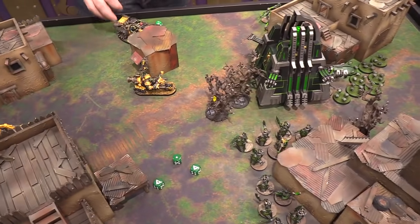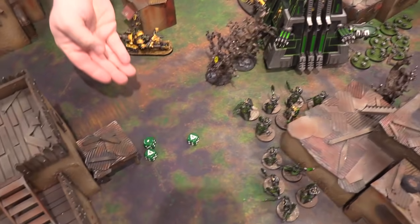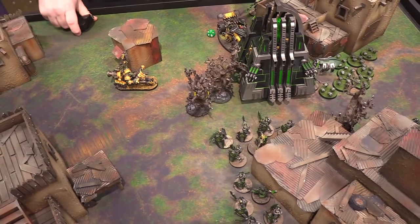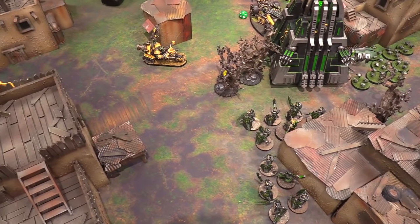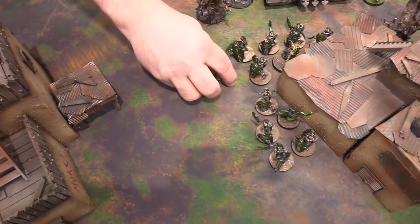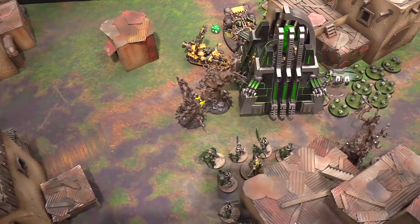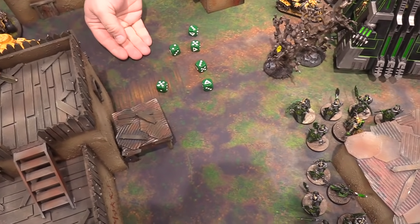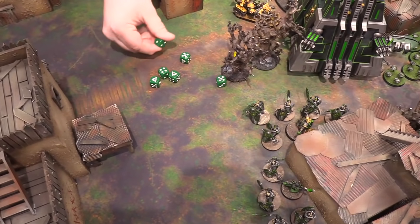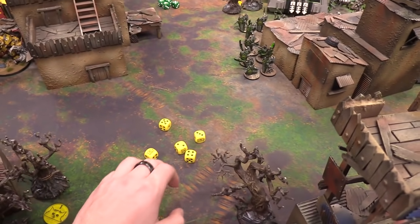Steve consolidates. The Necron Warriors pile in and swing at the Shokkjump Dragster — six attacks on threes, no wounds. The Dragster can't fight back. The curse of the freshly painted model comes up — the recently painted Necron Raiders struggled today. The Ork community jokes that Orks have plot armor. Steve reflects that this list — almost exclusively vehicles — just somehow works against all odds.